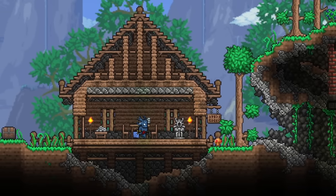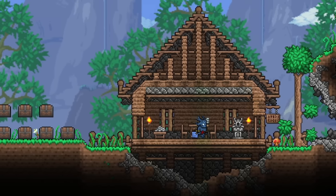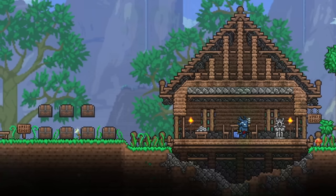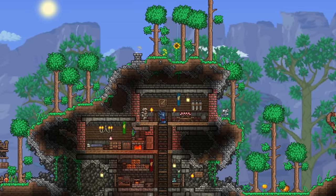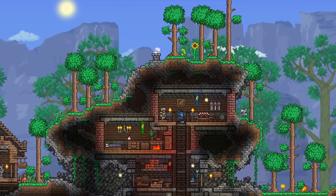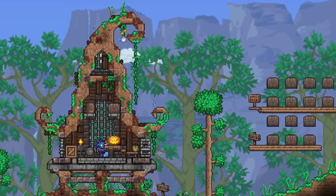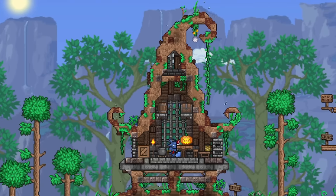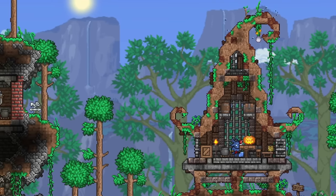Just like the previous video, we will be starting with a smaller basic house using only materials craftable from the inventory or workbenches. The second house will be a larger underground version with any materials crafted from all available crafting stations from the desert, and the final house will use all available materials no matter how rare or difficult they are to achieve, as long as they come from the desert.